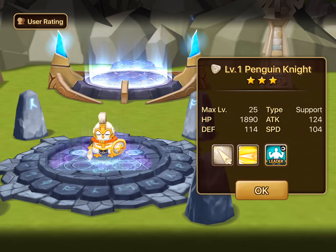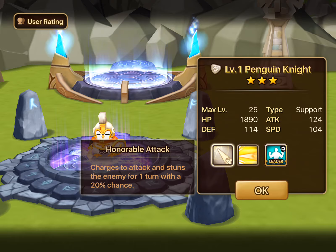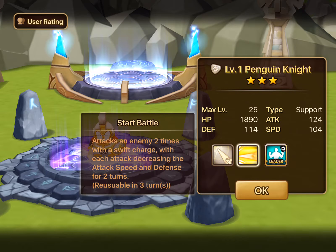This is the light penguin knight. He is a support type, and his skills are honorable attack — charges to attack and stuns the enemy for one turn with a 20% chance. Stunning for 20% isn't that bad, it's not amazing. You can probably improve that by maxing out his skill, which is easy to do because he's a 3 star monster.